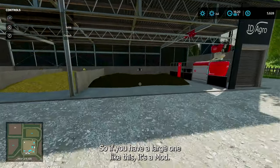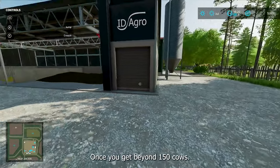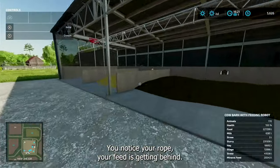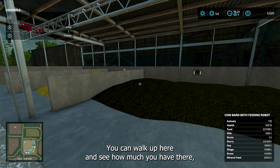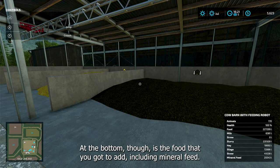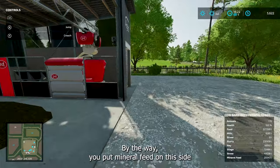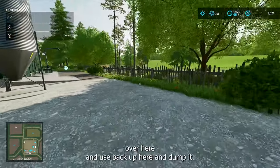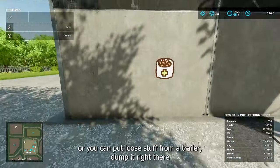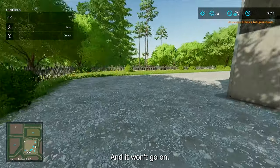So if you have a large one like this — it's a mod on an old Kiwi farm — once you get beyond 150 cows, you'll notice your feed is getting behind. You can walk up here and see how much you have there. At the bottom is the food that you've got to add, including mineral feed. By the way, you put mineral feed on this side over here — you just back up here and dump it. You can either put a pallet or you can put loose stuff from a trailer, dump it right there and it will accept mineral feed.